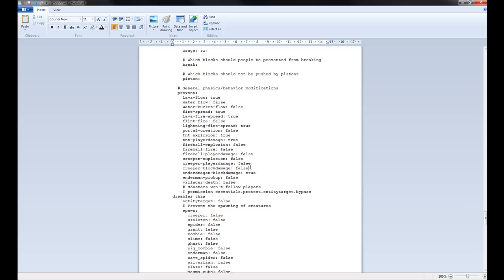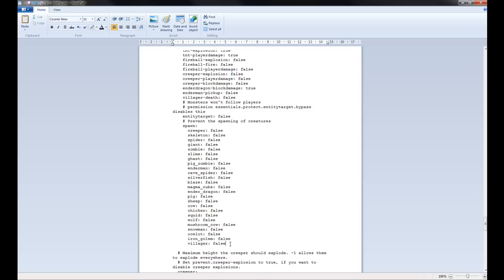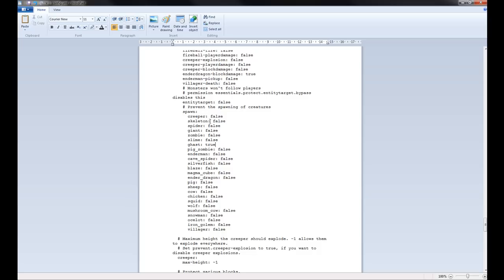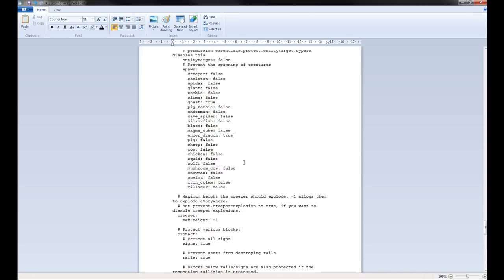You can also define which mobs spawn — if you don't want Ghasts to spawn, you can set that to true, and this will prevent the spawning of that creature. If you don't want the Ender Dragon, set it to true and so forth.